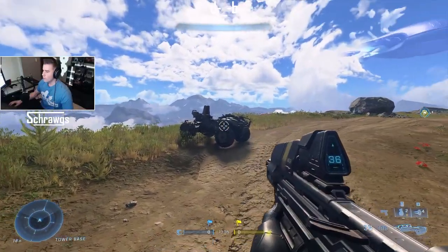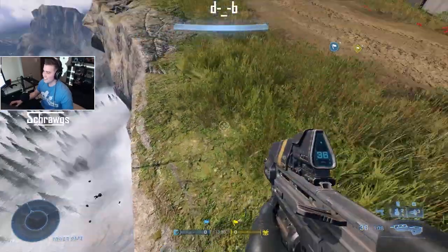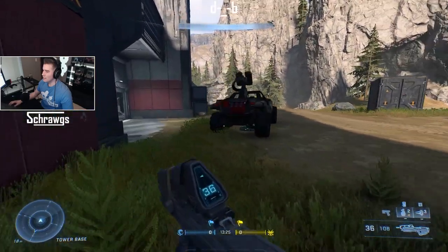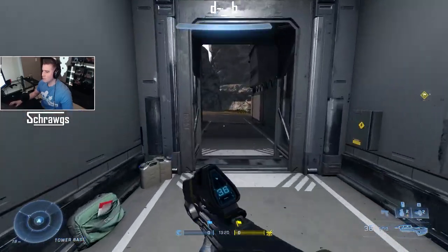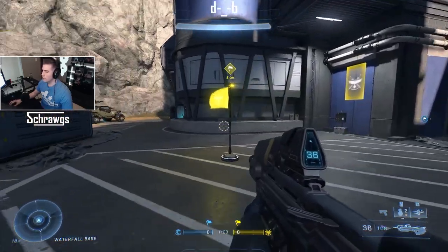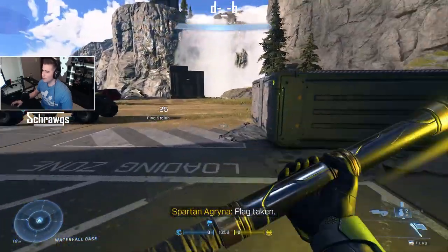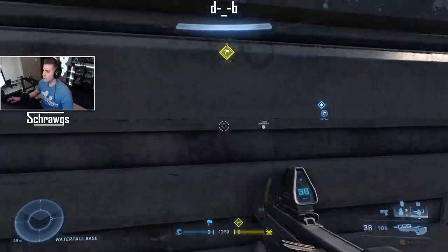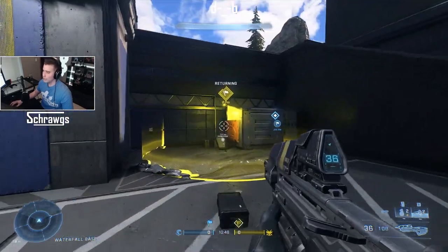The Repulsor does work on vehicles as well — it can flip them. It also works on the Warthog, though not nearly as much. Similar to the grapple, the Repulsor doesn't work when the flag is in the pedestal. However, if you pick up the flag and drop it, you can use it a little bit — it does affect it.